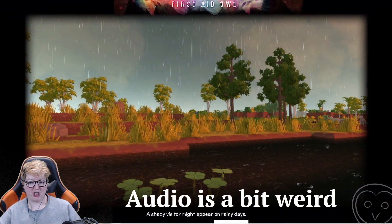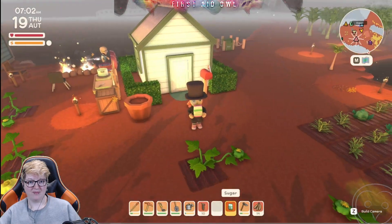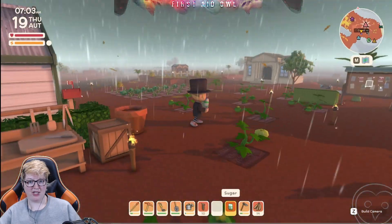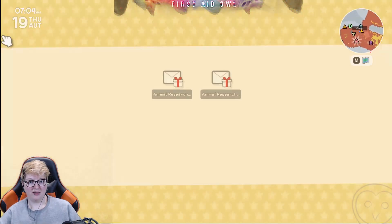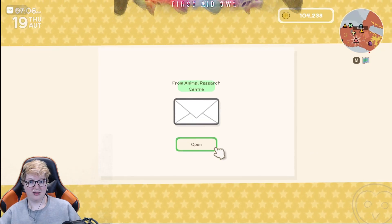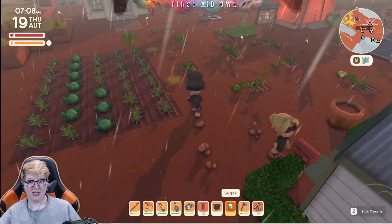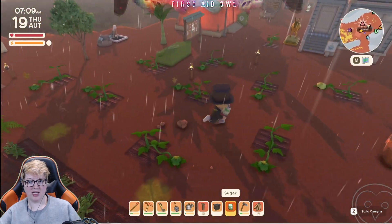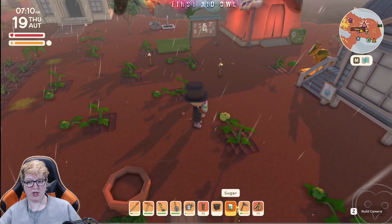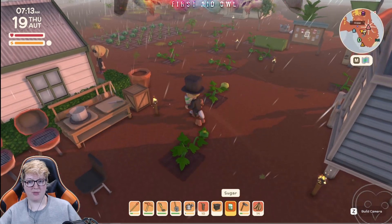A shady visitor might appear on rainy days. Little pumpkins are growing — yay, little pumpkins! One of them is way more yellow than the others. Did that one get more water than the others somehow?